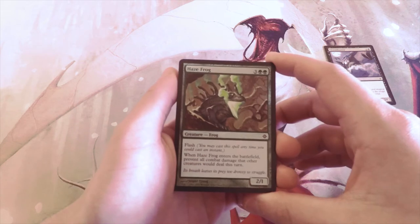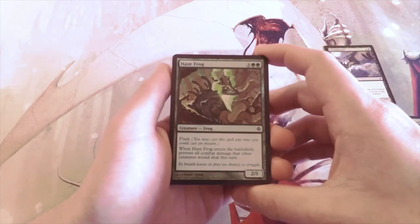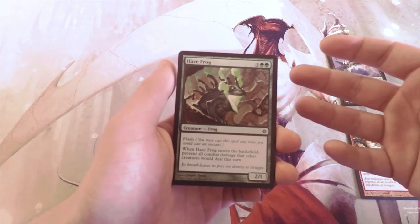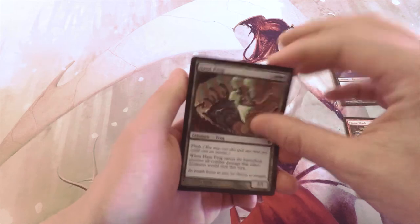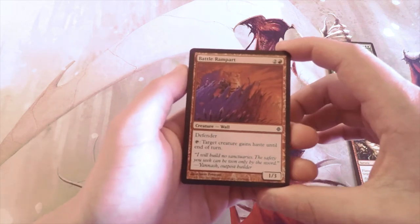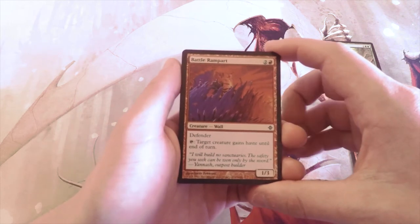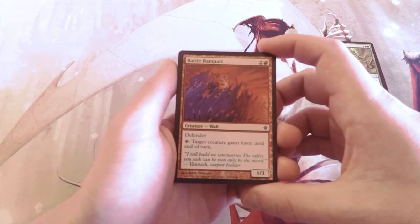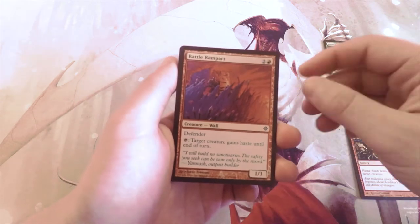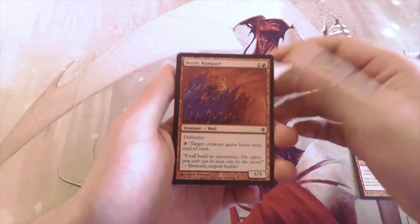If you've watched our podcast episode on quadrant theory — which was Marshall Sutcliffe's theory, not ours — Haze Frog really doesn't score well there, so it's not first-pickable. Battle Rampart is two and a red for a 1/3 wall with defender. You can tap it to give target creature haste until end of turn. It's a bit awkward since red is usually the aggressive color, but the haste-granting ability is actually pretty good.